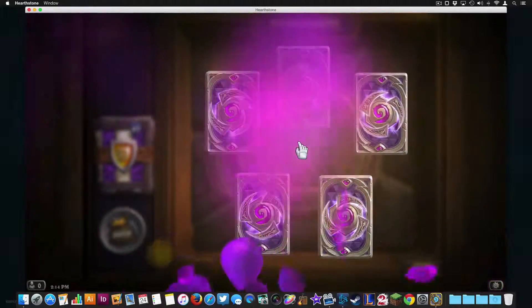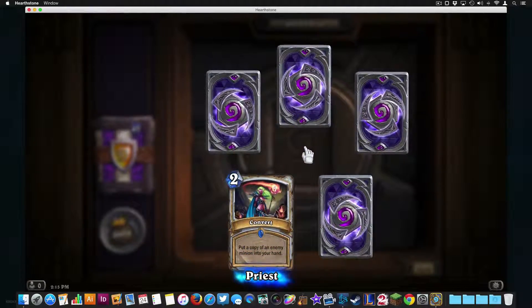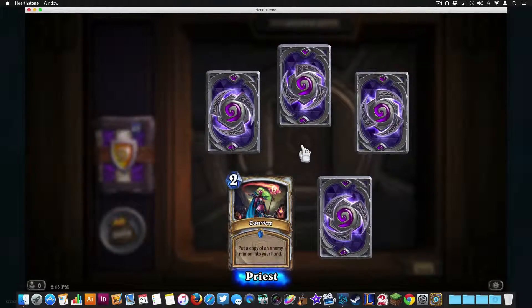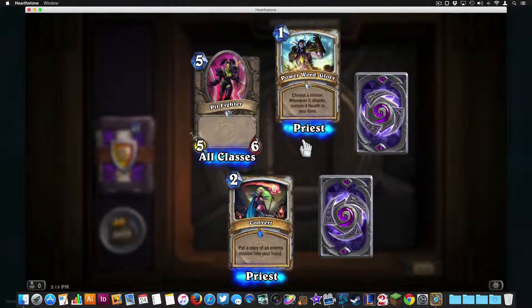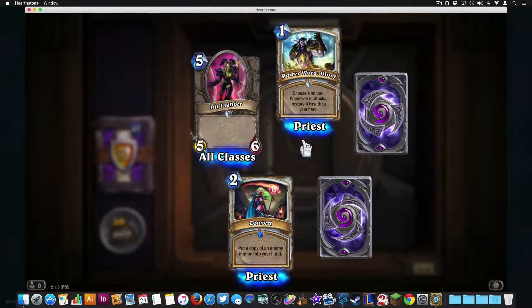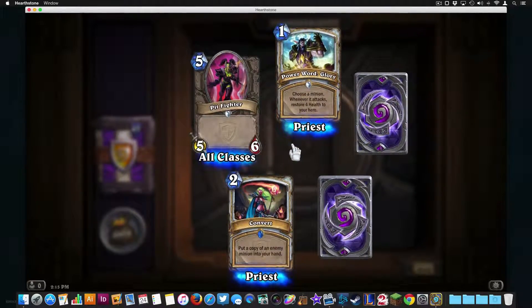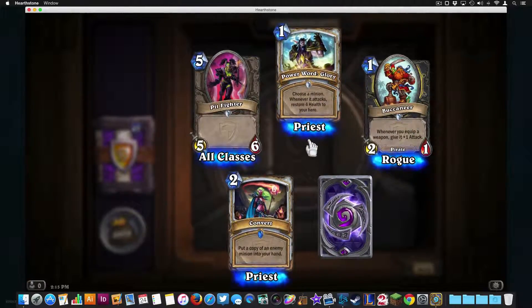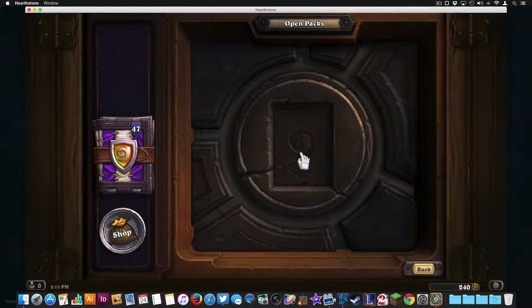I love the animation and the sound — rare Convert: put a copy of an enemy minion into my hand. Another Pit Fighter. Power Word: Glory — choose a minion, whenever it attacks restore four health to your hero. I'm interested to see how all these cards work in arena and on the ladder. Another rogue card, another pirate, and a Fearsome Doomguard.